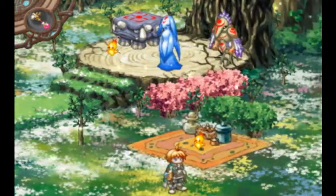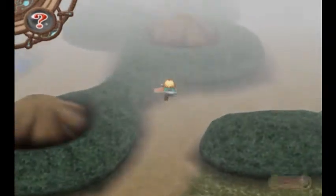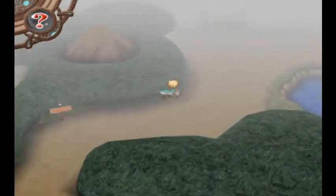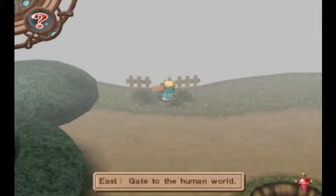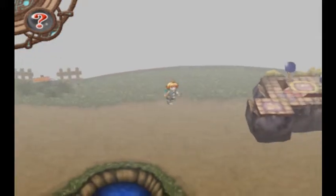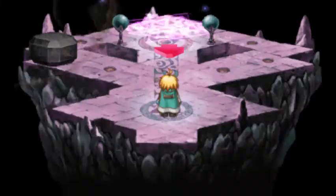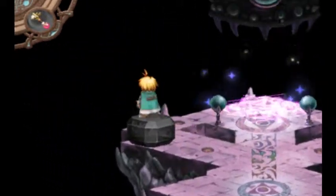Where's the exit? Alright, let's head off here — north. Gate to the human world, and that is where we need to go. Let's read the other side. Here is the gate of change. Alright, here it is — our ticket back to the human world.